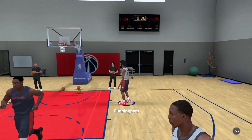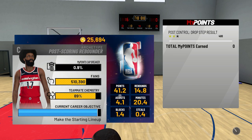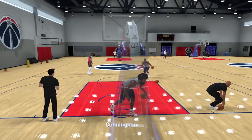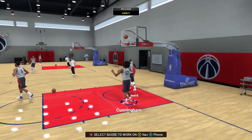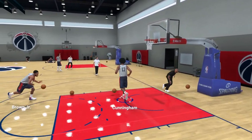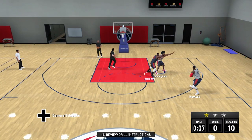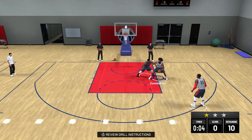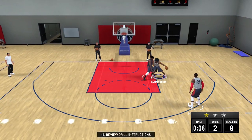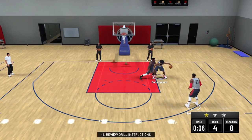The proof is in the pudding — my drop step works. Most people say hold it towards the basket left or right, but you don't need to do that. Hold LT — the left trigger — hold up on the left analog stick, and tap X when you get close enough in the paint to do the drop step. One more time: hold left trigger, hold the left analog stick up, tap X — drop stepper. If you hold it left or right, that doesn't work. Holding LT, holding up — tap X, bang — drop step, cooked them.